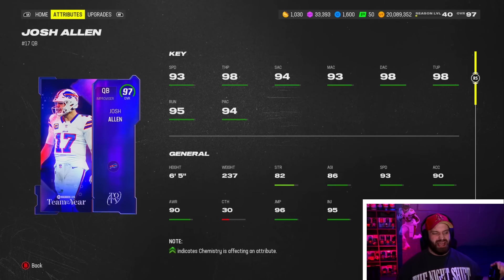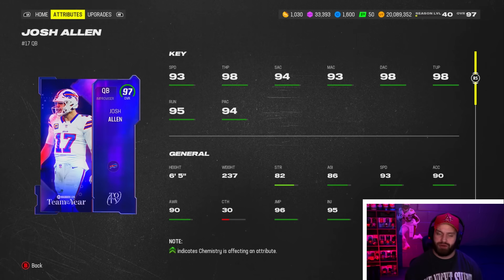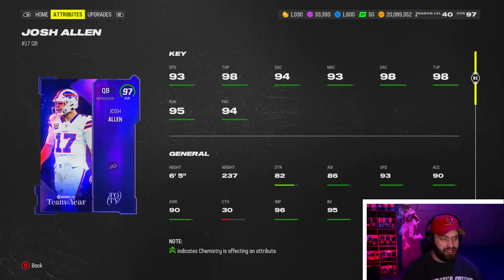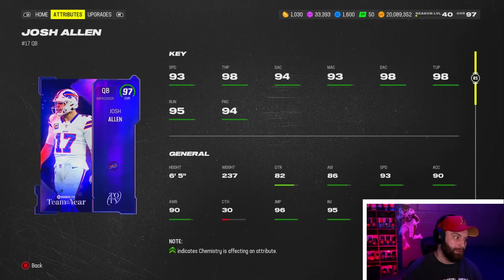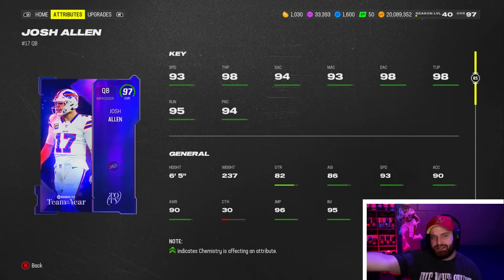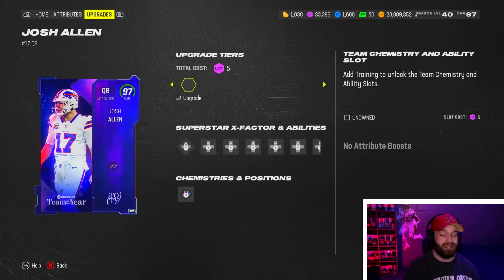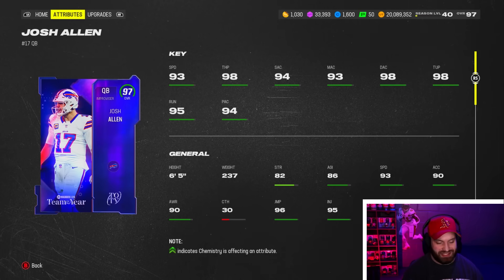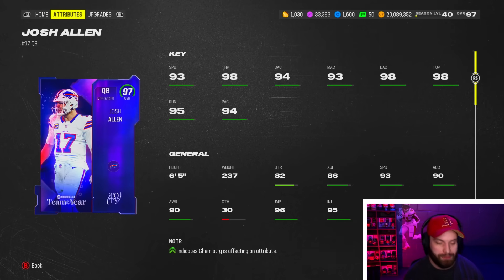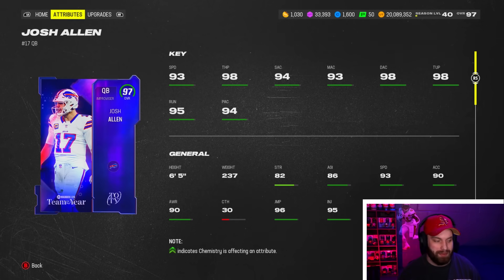Number 7 — Josh Allen is a super underrated card. Depending on whether you value AP or release, you might rank him above other guys. Josh Allen has a solid release — the same one that just came out with Peyton Manning, also Anthony Richardson. You're getting a five AP stack on him which is decent. This release has a little bit of a cock-back on short throws, and mediums can be inconsistent, but it has one of the best deep releases in the game. Josh Allen is also really cheap right now — about 260k, which is the floor for 97s.